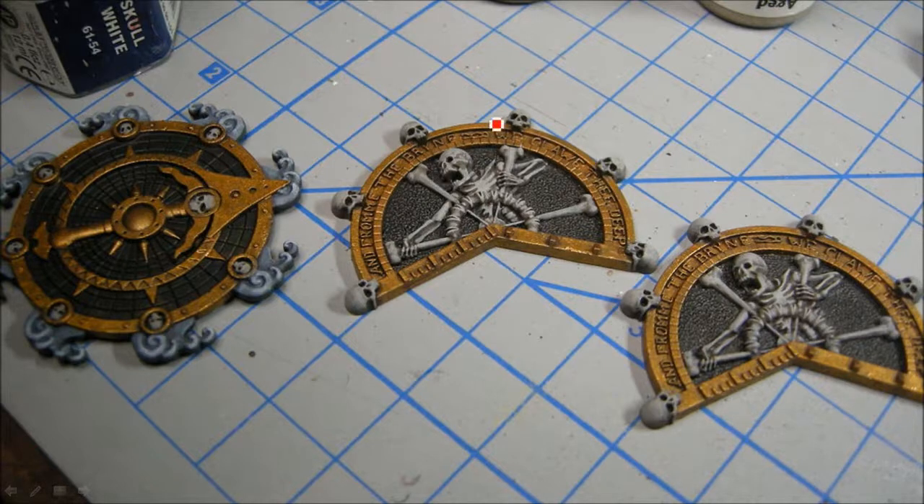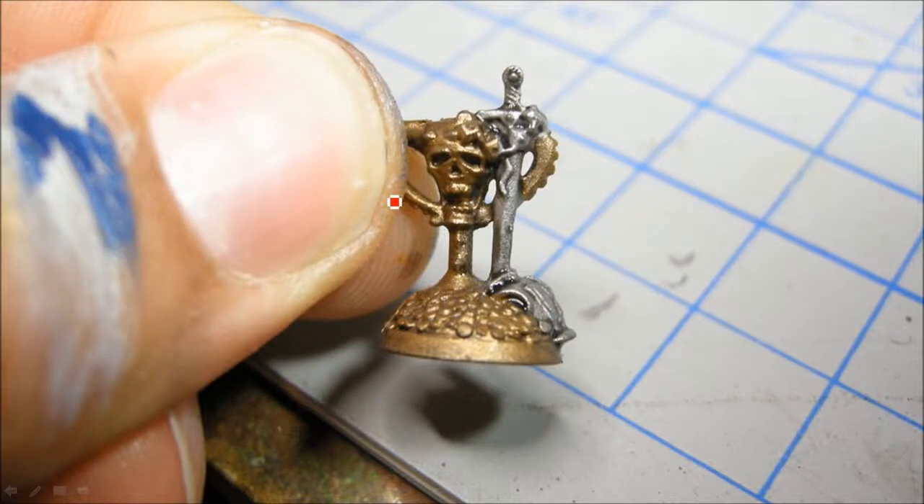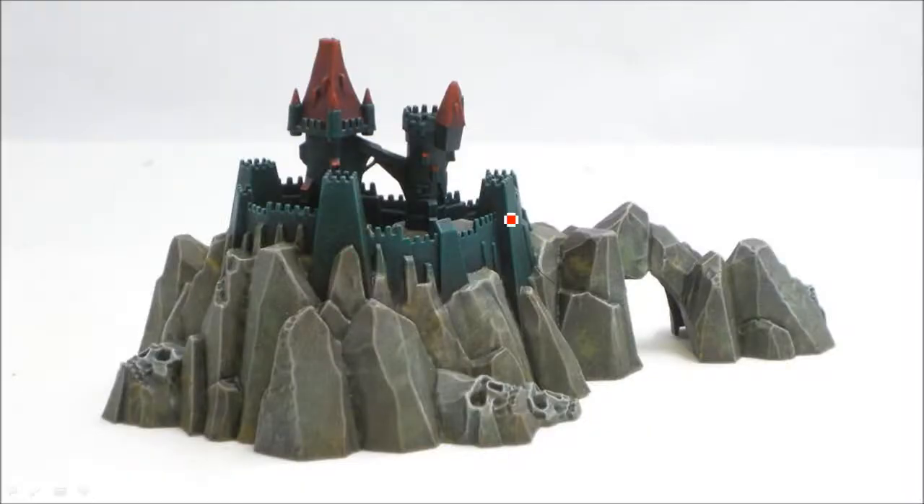Now I'm doing the Reaper bone triad here on the skeletons for the turning markers — the ship's wheels I think they call those. And these are little objective markers, so I added some GW Chainmail and Badab Black wash. And here we are all done.